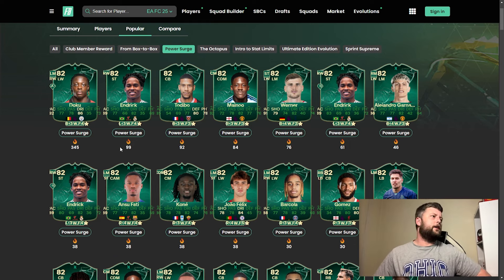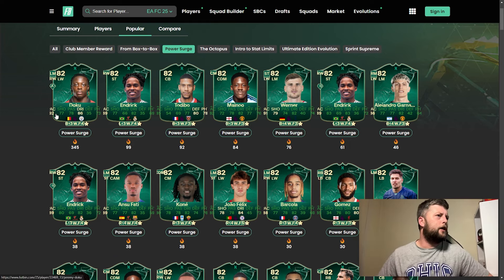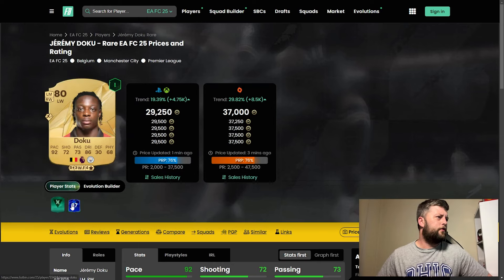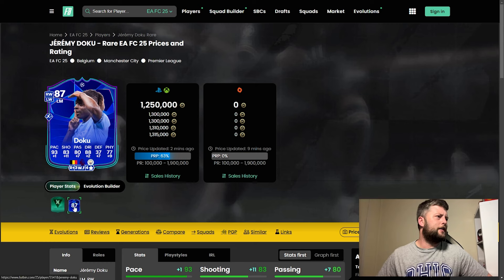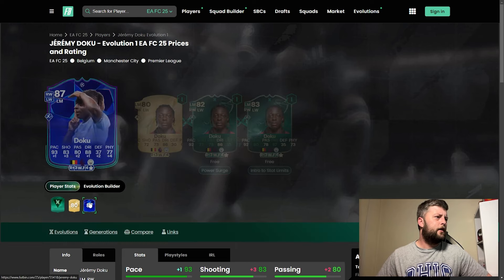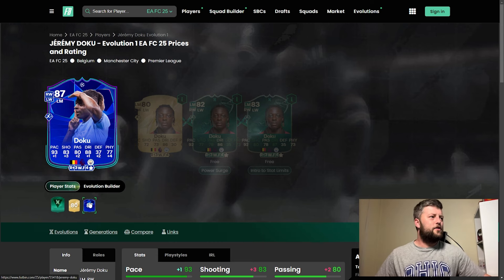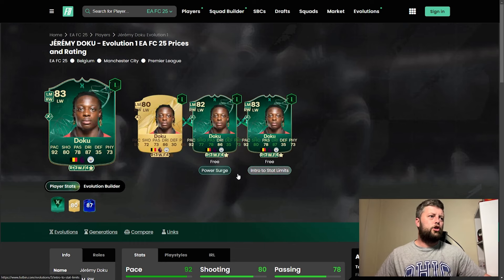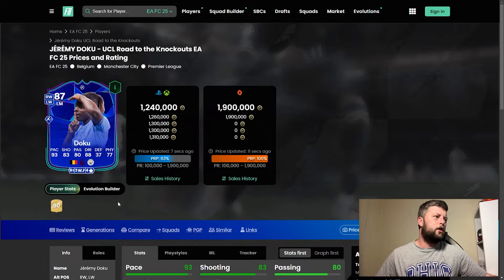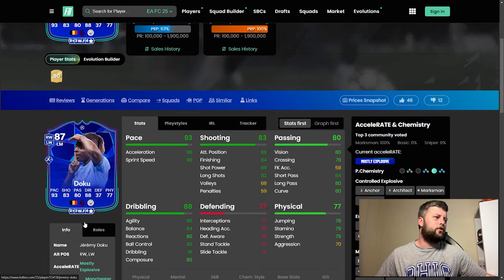We're looking at obviously Endric. Doku's obviously there as well — he'll get a bit more on pace. I wonder, he's got an 87. The difference is 11 on the shooting, 7 passing, 2 dribbling, 9 physical. If he was to go to 83, I mean the card is going to be a million for a while, yet you could do two free evolutions and get him close. Not crazy, but close. He doesn't even have a skill move or weak foot upgrade either — that's just criminal.